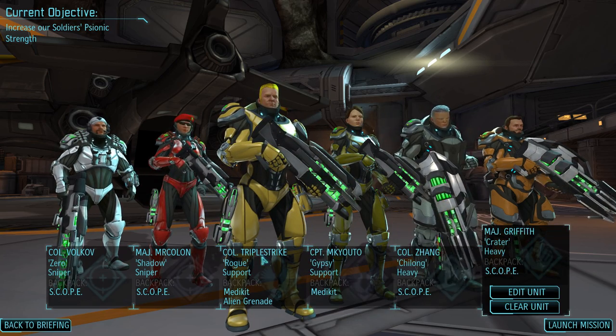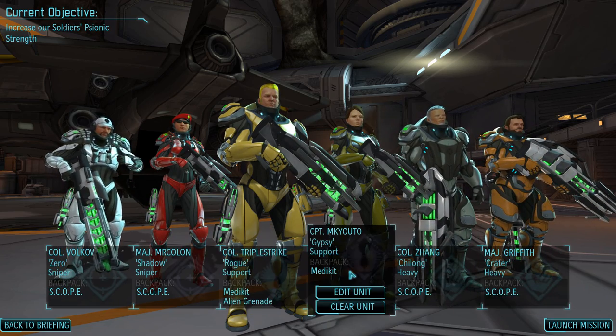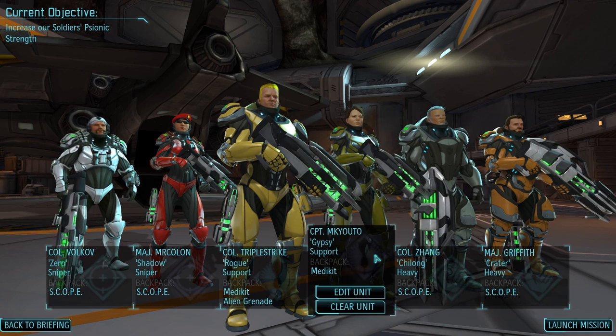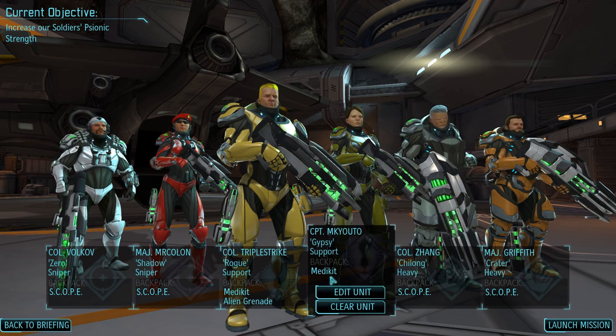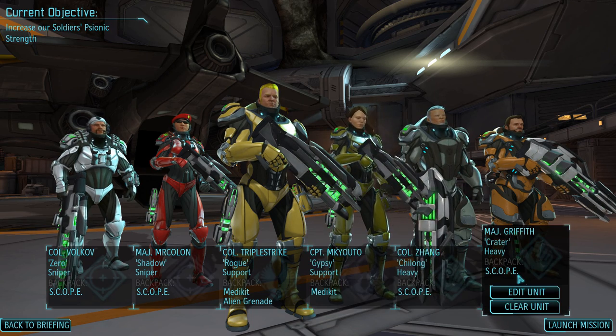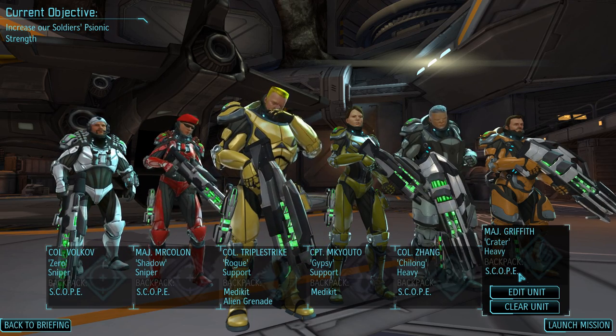Another change I've done is, from now on, my supports will now be having an alien grenade as their second slot. Mekuto can't have two yet, so he can't have that yet. But when he does, I'll have him with an alien grenade, because I'm not stunning people anymore. Zang and Griffith will also be carrying around scopes, because that will help their accuracy. Someone suggested that to me, so thank you very much.